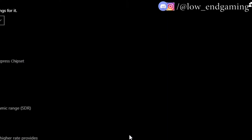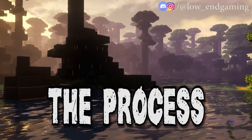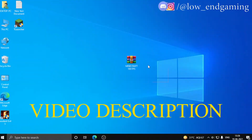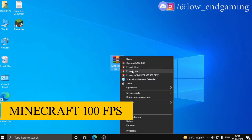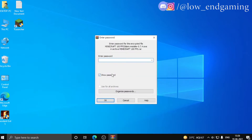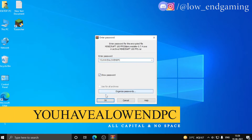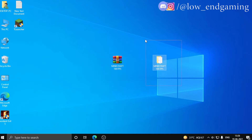Now that you've seen my PC specs, let's see the process. First, go to the description below and download the zip file called 'Minecraft 100 FPS'. After downloading, right-click on it and click extract. But wait — the file is password protected, and the password is 'YOU HAVE A LOW END PC', all in capitals and without any spaces.